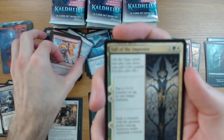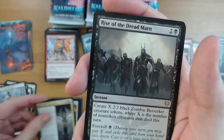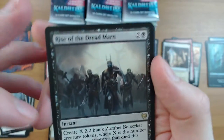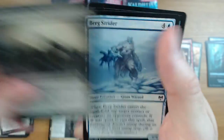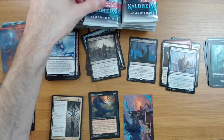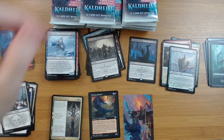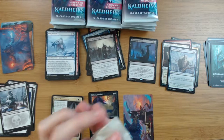We got Fall of the Impostor - decent. Rise of the Dread Marn - interesting card, some decent speculation on this. I feel like it could be good in the right deck. Foil Pilfering Hawk. All right, coffee break.